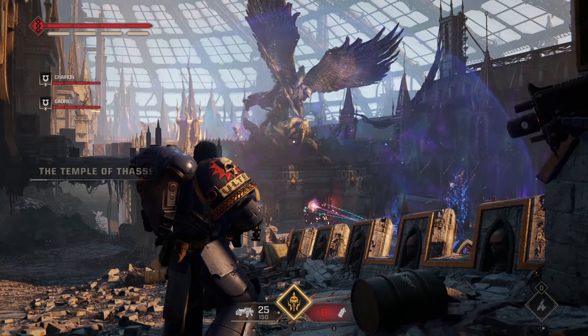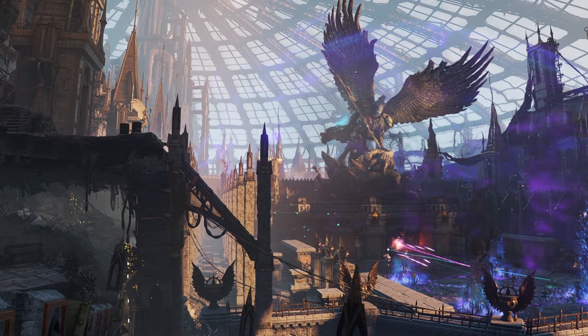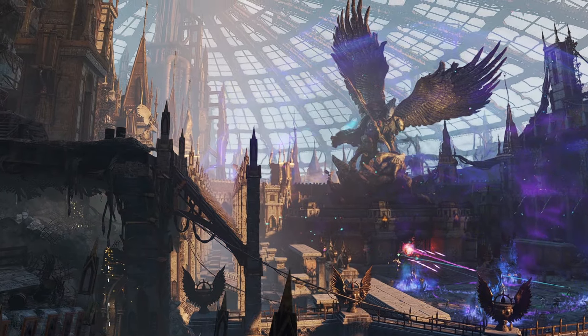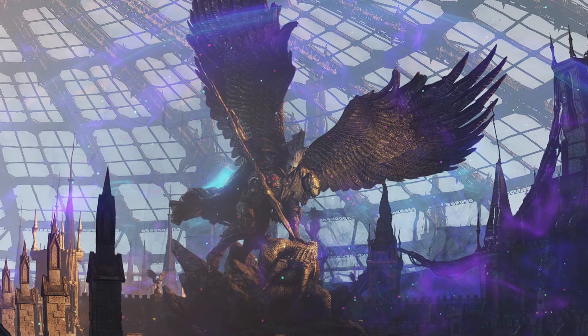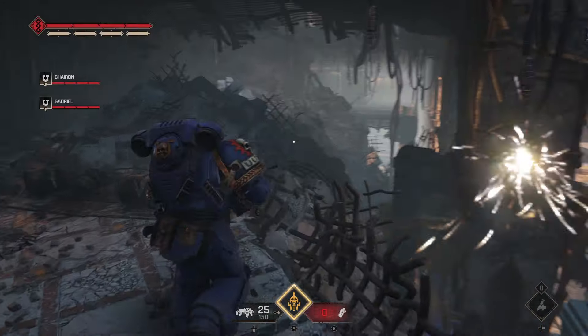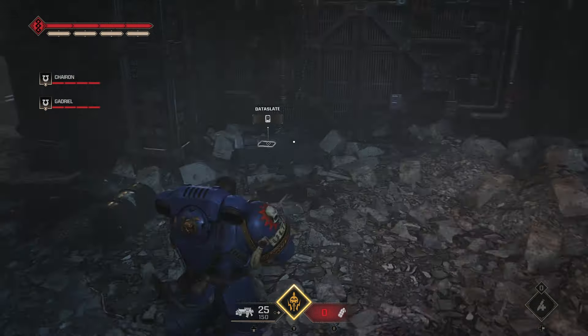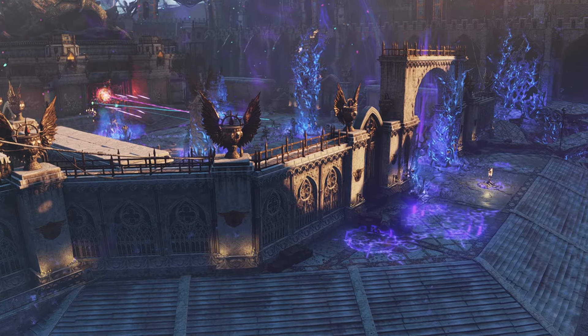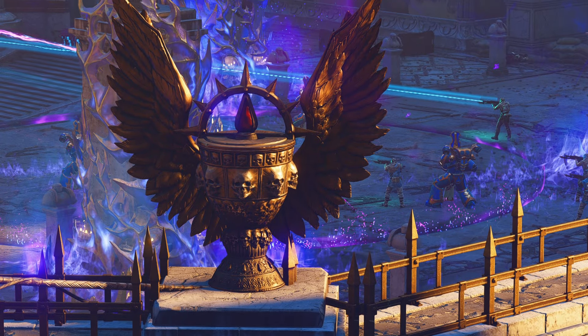Finally, the statue of Sanguinius in the Temple of Thassian can be seen in the Averax campaign mission, Servant of the Machine. It is pretty hard to miss this imposing statue, and it can be seen on the way to the second data slate within this same mission. Also found in this area are Blood Angels icons on the stone and chalices on top of the pillars.